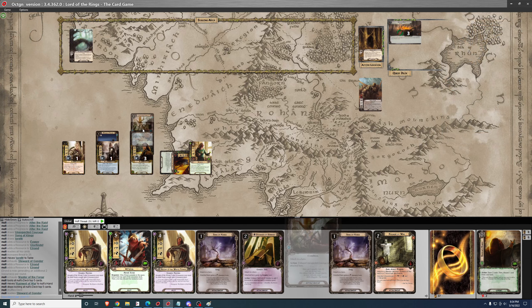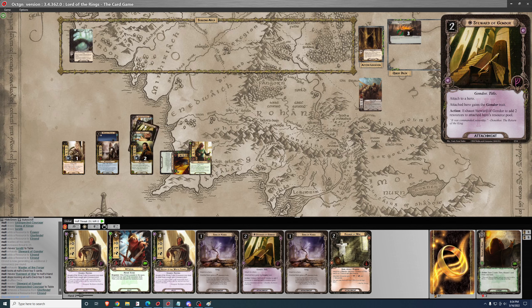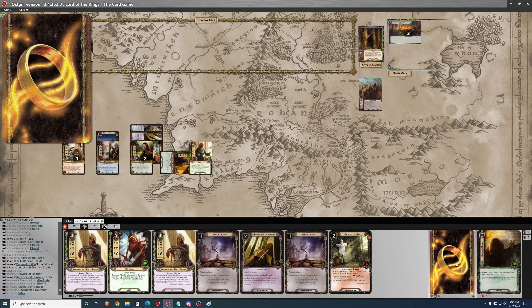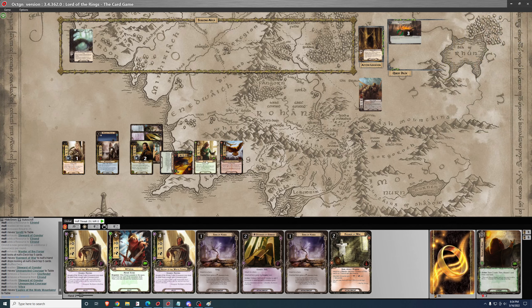I do want to play Unexpected Courage on Elrond for two. I'll go ahead and Vilya — the card is Eagles of the Misty Mountains. Can't play anything else. I think next round I'll probably play Firyal though.